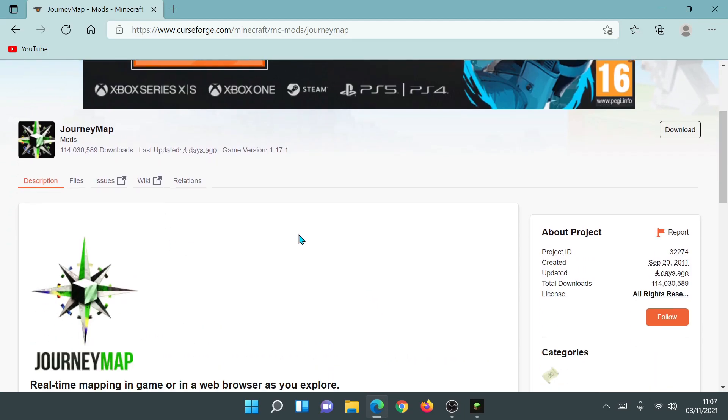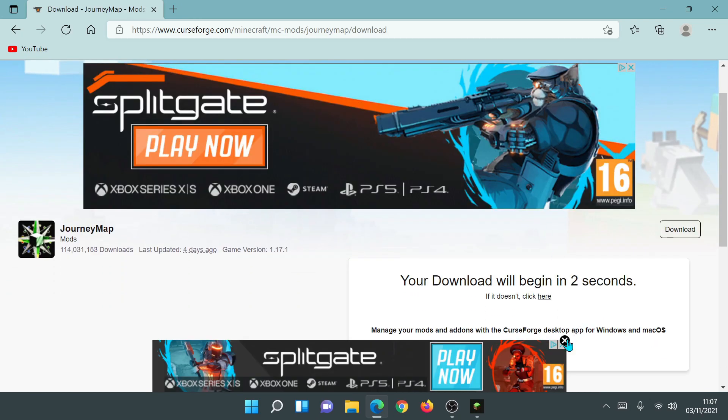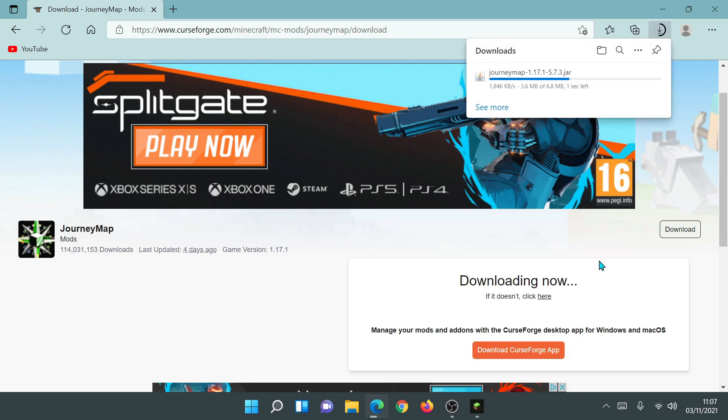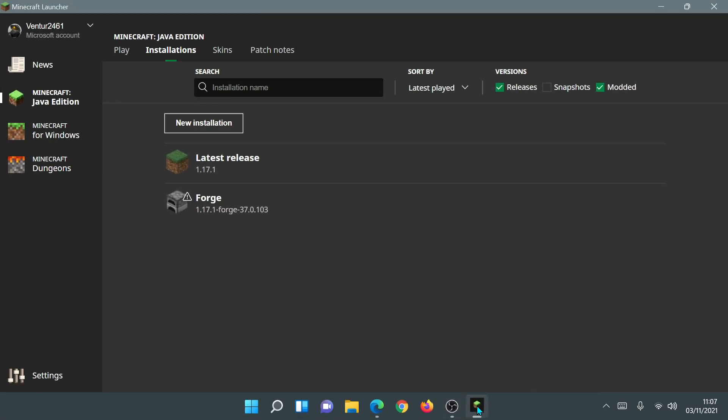Let's also test out a mod. I'm going to download JourneyMap — this is a really cool mod, check it out if you haven't. I'll click Download, wait for it to finish, and then put the file on my desktop to show you how to install it and play the game with it.